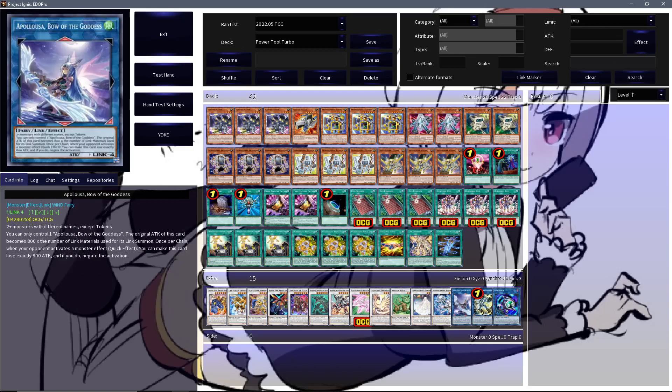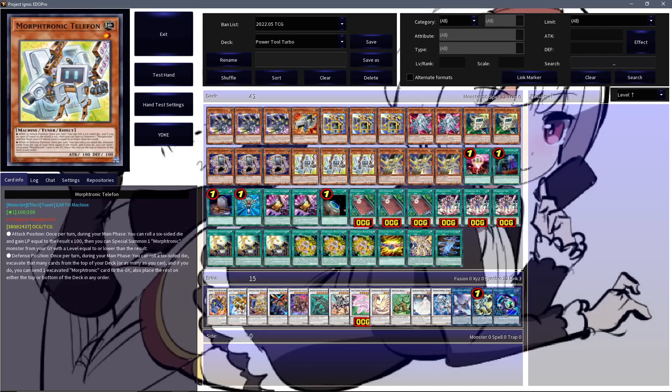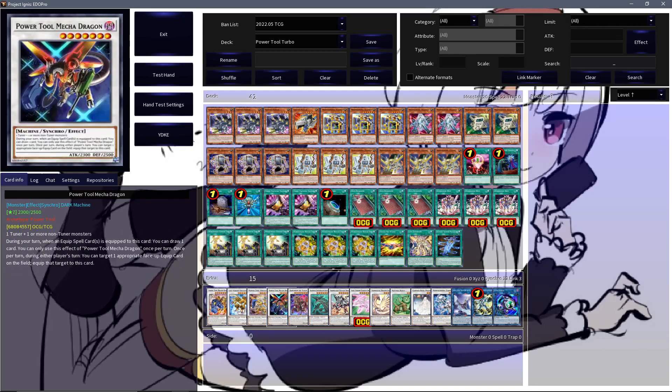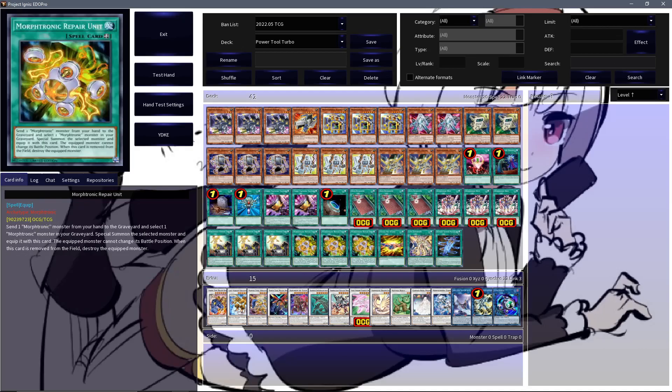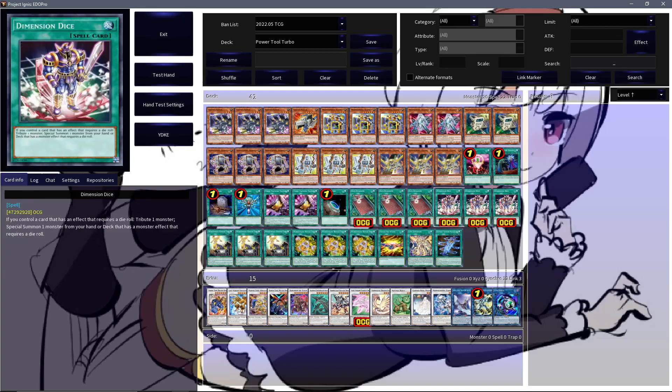Rounding out the extra deck are just an Apelosa, a Hulk, and a Link Karibo. Fairly casual, as previously mentioned — you're most likely looking to turbo out various amounts of Power Tool Dragon and making whatever flavor of generic Omni negate boss monster you can find. But in all honesty, these dice cards do carry some weight, and we will look at that in the replay.